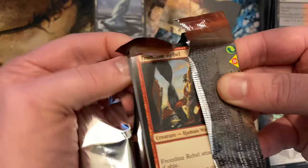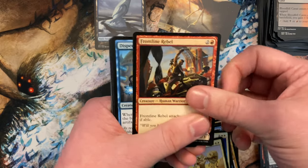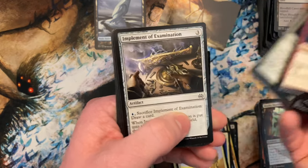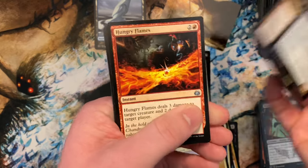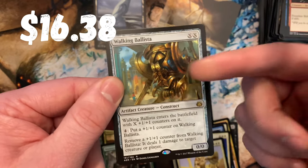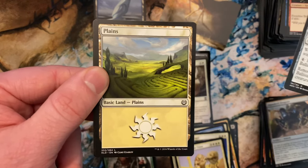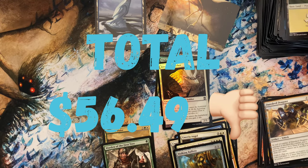Anyone who's been following this channel knows I don't pull anything crazy — I don't have that kind of luck. Before we get to it: thank you guys for watching this far, make sure you hit that like and subscribe button. New boxes coming every set and some gameplay videos coming out soon, so stay tuned. Our last rare — Walking Ballista! That's a good hit. Very playable, colorless, was broken for a while, part of the Heliod combo, but even outside the combo has tons of playability. And oh — there's the planeswalker token! Ending on a strong note. Thank you guys so much for checking this video out, hope you have a great rest of your day!